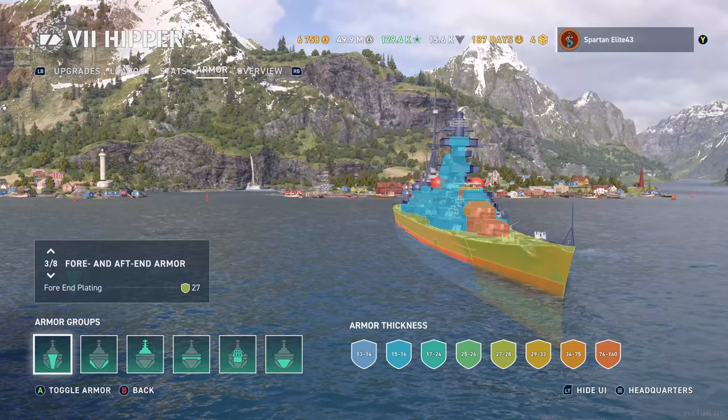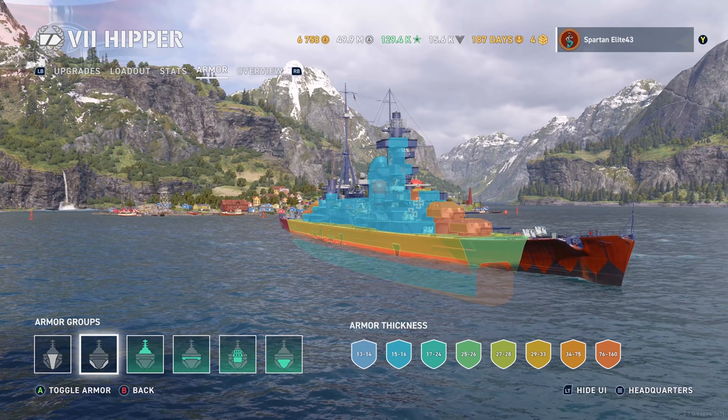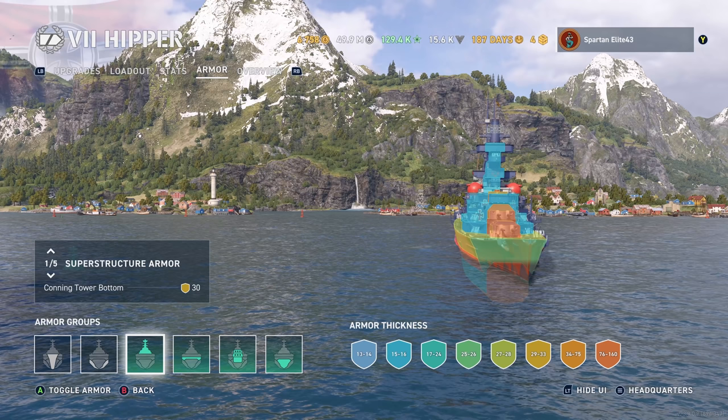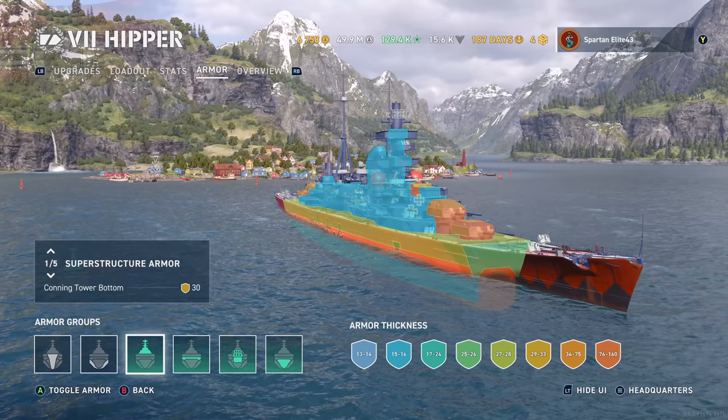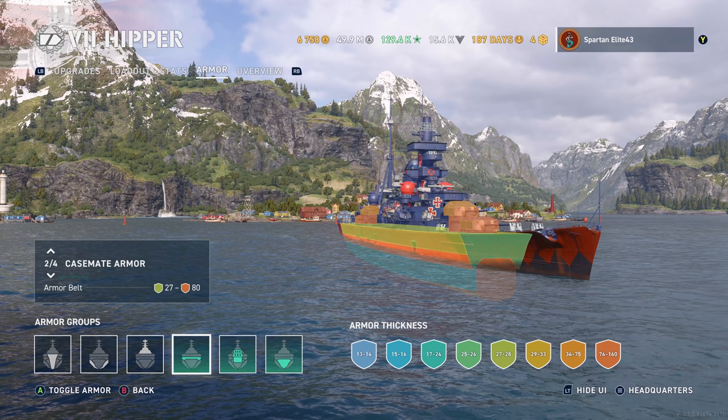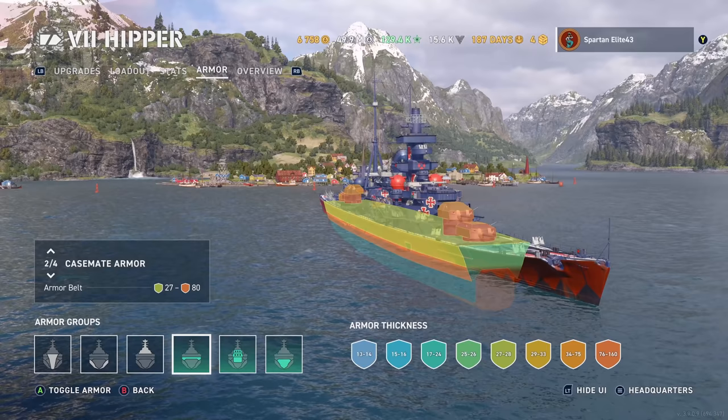Now let's look at the side armor. You can see the turtleback armor that everybody loves. You have 27 to 80 millimeters on the side of the ship — 27mm up high, 80mm down low — meaning you're not going to be overmatched by 15-inch guns at the higher side of your ship, which means you can angle up against them pretty well and get close, which is nice.